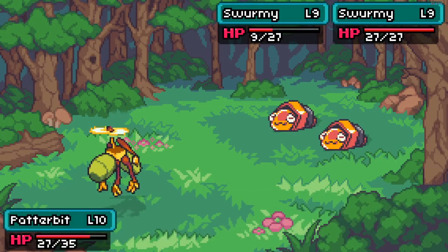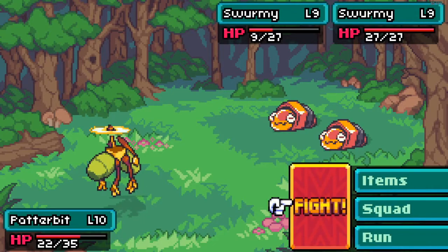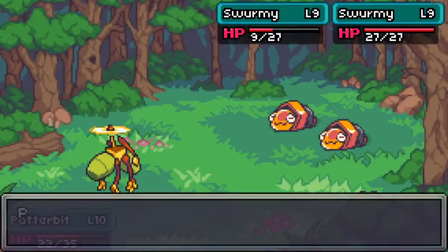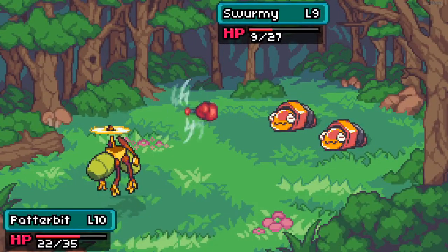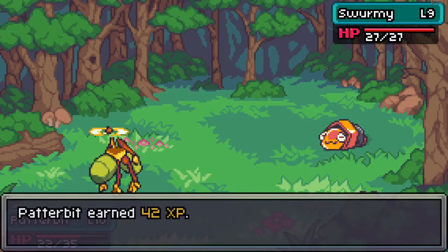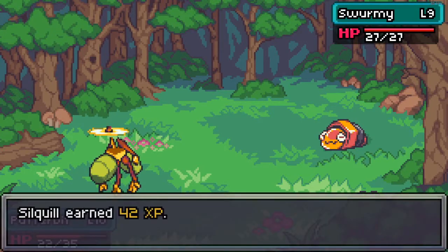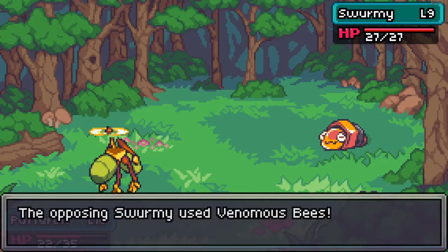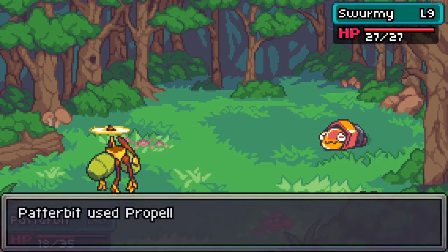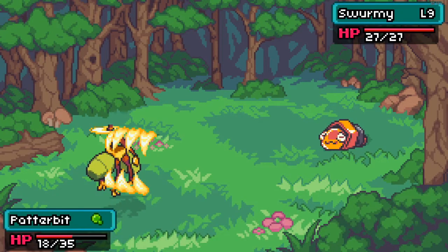I would have thought that Paterbit would be resistant to bees and poisons because he is a robot. I absolutely love the propeller punch — the best skill so far in the game, it's just so funny and interesting to use. One of the interesting effects of the propeller punch is it can knock them over, which gives them a round to recover — that's kind of useful. But it missed, which is not good at all.